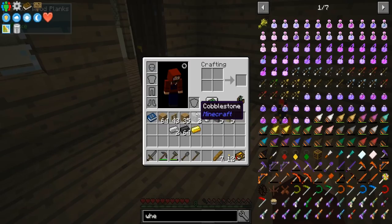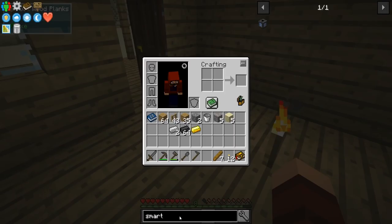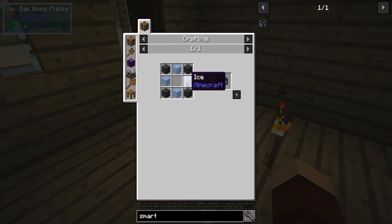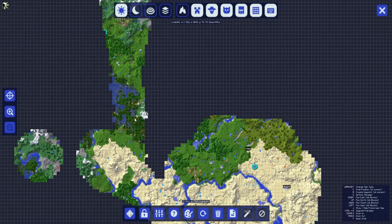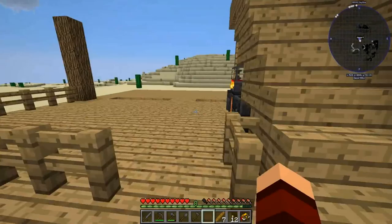Let's look inside our book real quick. So we got all that. Smeltery — a fast way to make parts and ingots. Smeltery controller, three seared bricks, a drain. It really is just making us hit the minimum. And then a smart output — I don't know how to make that. How do we make that? Smart output — it's ice and seared stones.